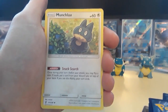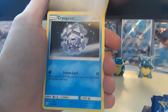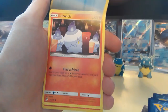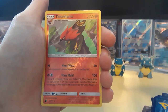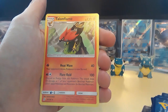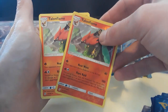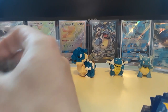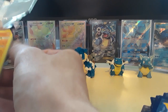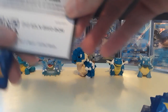So we have Tauros, Munchlax, Cubone, Yanma, Yangoose, Cryogonal, Litwick, a Talonflame for the reverse, and then another Talonflame for the non-holographic rare card — that's kind of funny, that's hilarious! I always love whenever you get the double doubles, like hey we got this for the reverse and then that same card or its evolution for the rare pull.